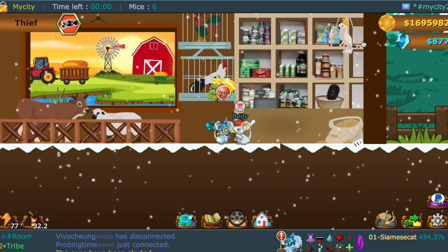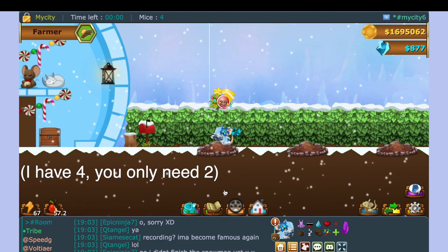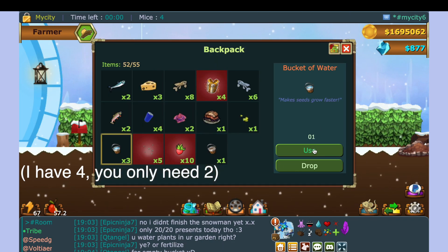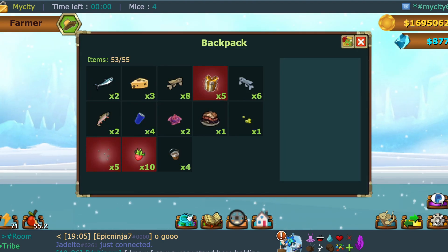Step one: go and get two buckets of water, which are 80 each from the seed shop when it opens. Then go water some crops in the barn or in your home and use those two water buckets. You will find empty buckets in your bag after you do that, so you'll get two empty buckets.